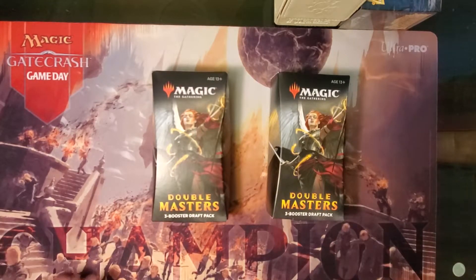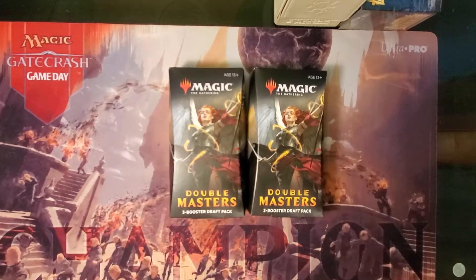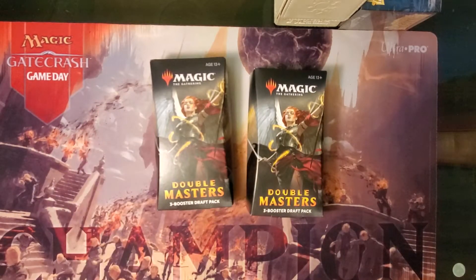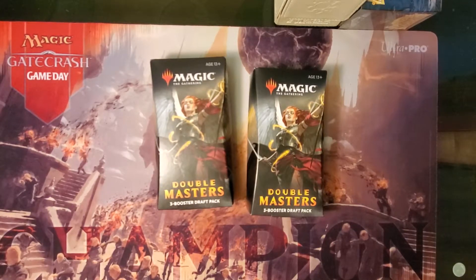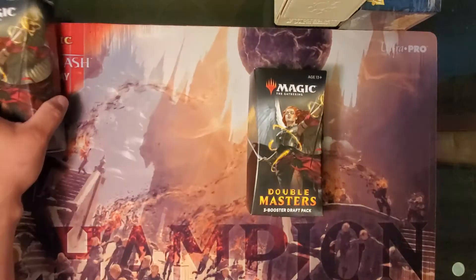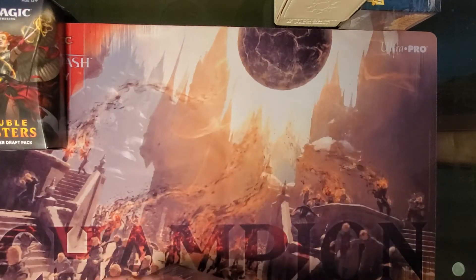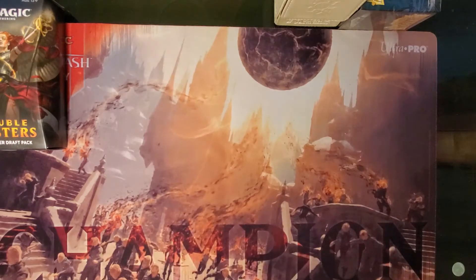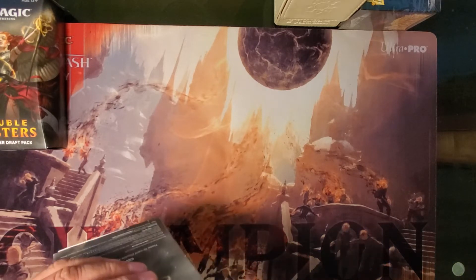What's going on everybody — today we're going to be opening up two booster draft three-pack boxes, little mini boxes of Double Masters. We were wanting to open a sealed booster box but they are either completely sold out or priced way too high to obtain at the moment. Hopefully we'll see some of the cards we're waiting for, either for new art to collect or something to add to some of our decks.